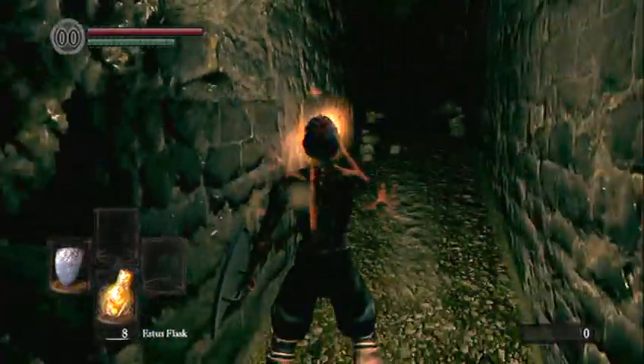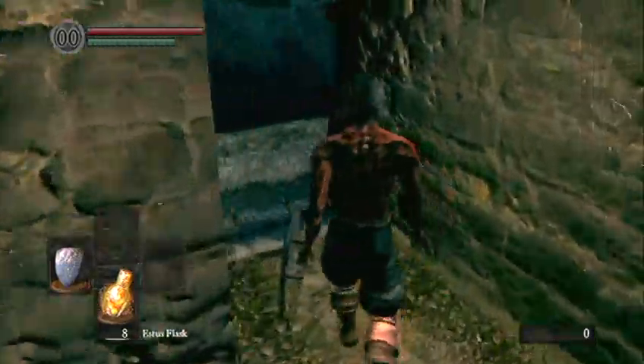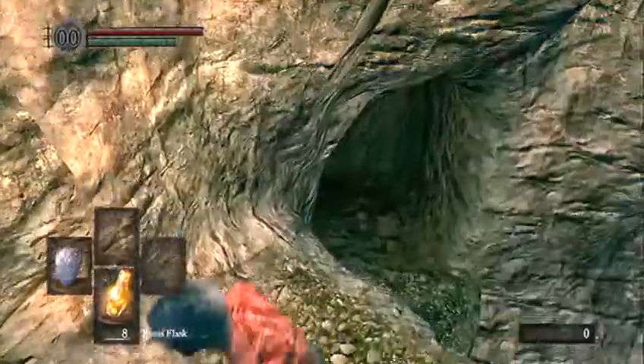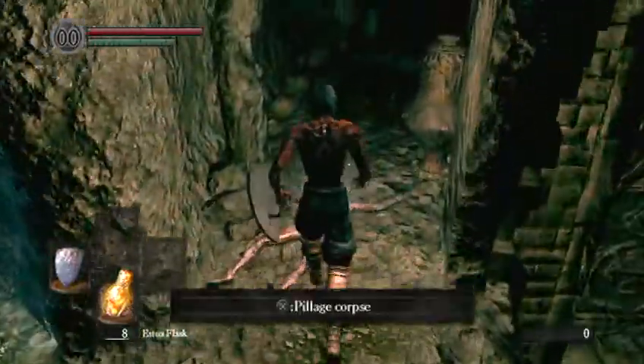Now you're going to want to Estus. I don't think they'll follow you in here. We've pretty much got it at this point. Just walk down towards these stairs — there's the second bridge. People roll off to that ledge, but just drop right here, and there's the Great Scythe.